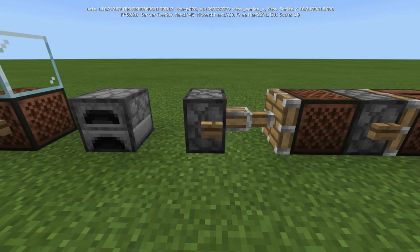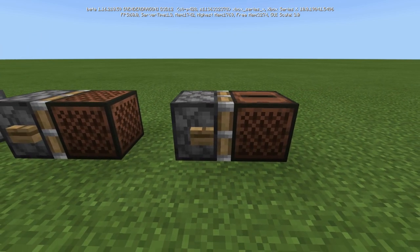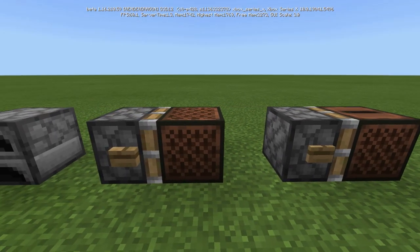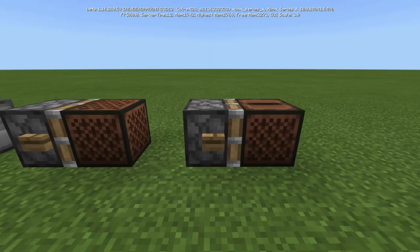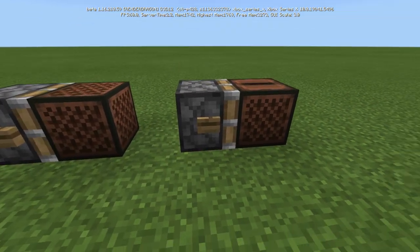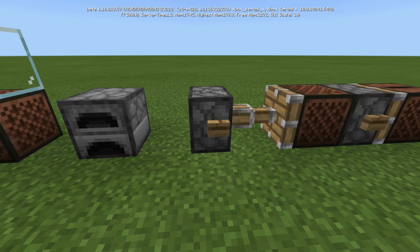You can push note blocks with pistons — not to be confused with jukeboxes, which cannot be pushed by pistons. They look the exact same on the side, but the jukebox has the spot on top where you would put the disc. Jukeboxes cannot be pushed with a piston, and note blocks can totally be pushed.